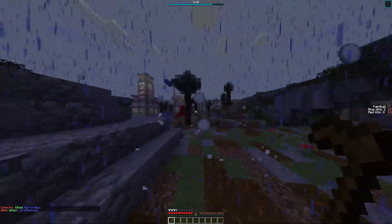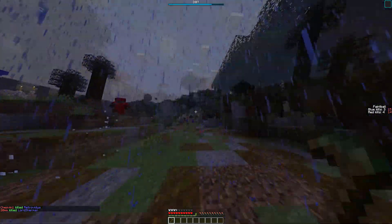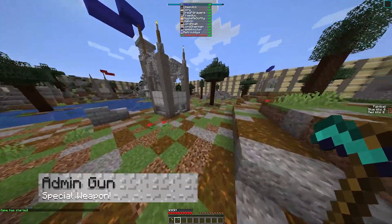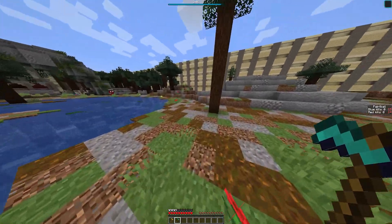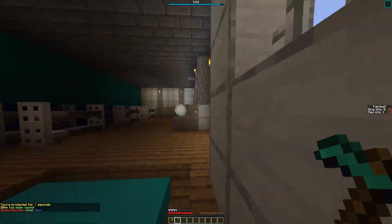The next one that we'll be looking at is a special weapon particular to admins, and that is the admin gun. The admin gun has the fire rate of the minigun with the accuracy of a sniper. This can make for a deadly combination.